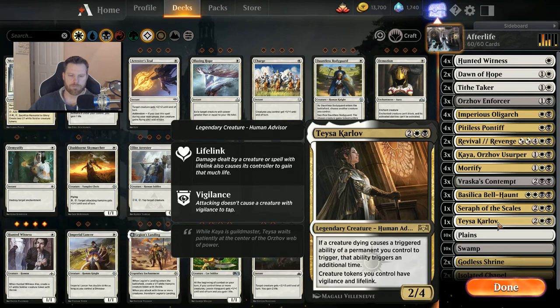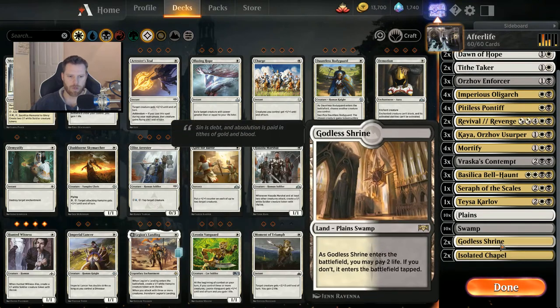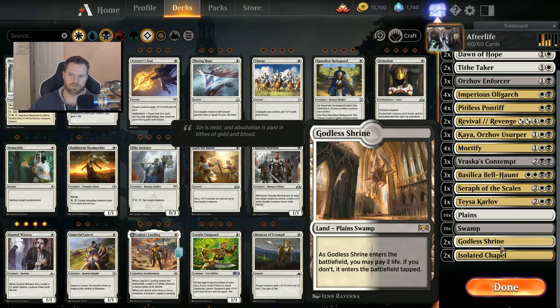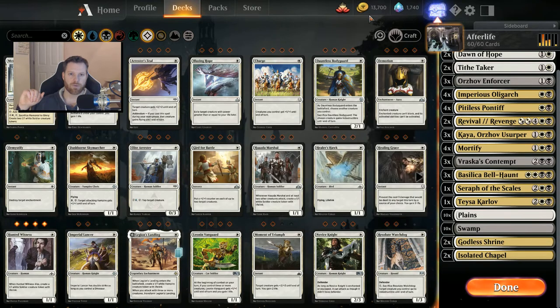I've got Teysa Karlov — if a creature dying causes a triggered ability to trigger, that ability triggers an additional time. So Afterlife becomes Afterlife plus one. And creature tokens all have Vigilance and Lifelink. This also going into an updated Vampires deck for Ravnica Allegiance, because with Call to the Feast and Teysa Karlov — dope. And a good old ten Plains, ten Swamps, with two Godless Shrines and two Isolated Chapels. Having four real dual lands is good enough, but you could do four tap lands if you don't have these. I've only got two rare wild cards and three mythics left, so I don't want to go too crazy building competitive decks.